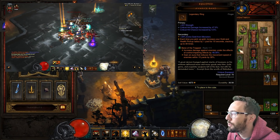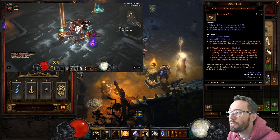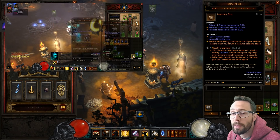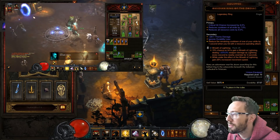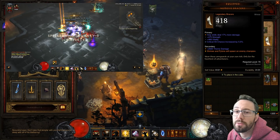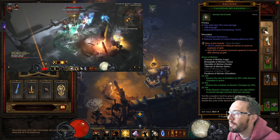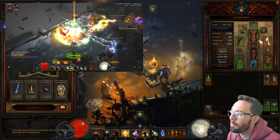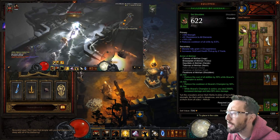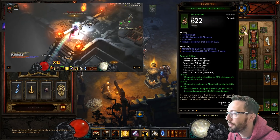Avarice Band for pickup radius. We're taking Bane of the Trapped for more damage, Wreath of Lightning to move faster, and Boon of the Hoarder as the legendary gem. Nemesis bracers to spawn elites for the DBs. You want holy damage on your amulet if you can, but double crit and a socket is absolutely fine. Condemn damage can roll on the chest and shoulders - I just haven't rolled it because we're powerful enough to crunch T16 at 800 paragon.